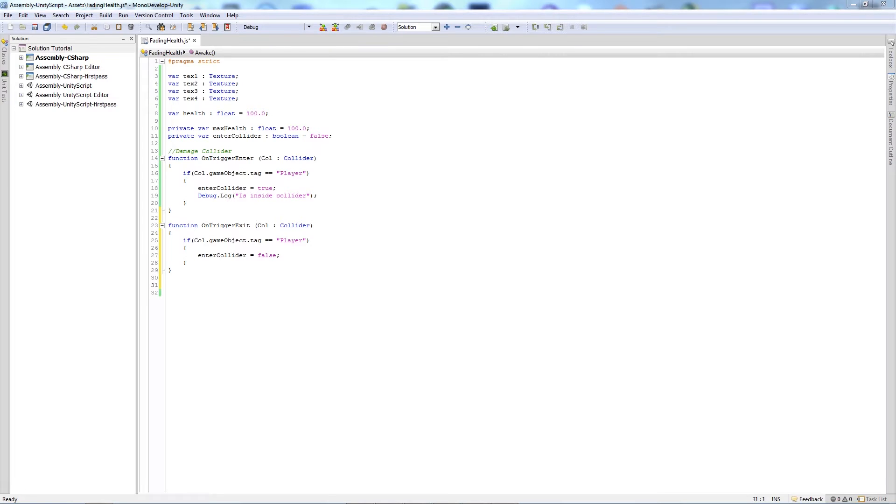In our Update function we write: 'if (health > 0 && enterCollider == true)' then 'health -= Time.deltaTime'. This means if your health is greater than zero and you're actually inside the collider, health — which starts at 100 — will count down. Time.deltaTime means it counts down in seconds. I'll add a comment: 'health countdown whilst in damage collider'.